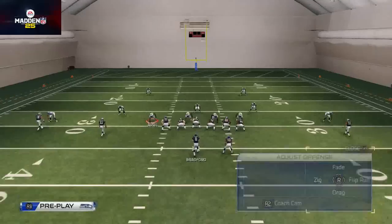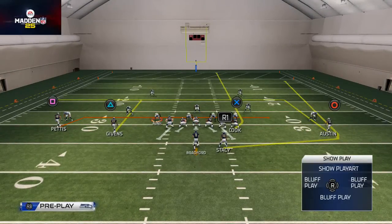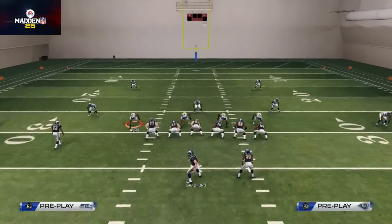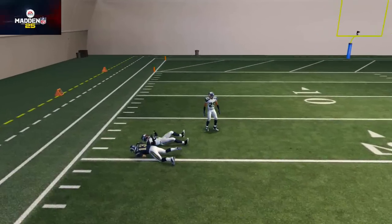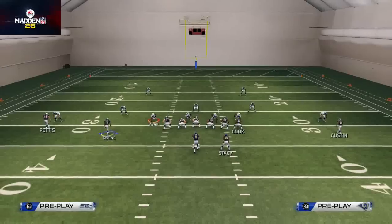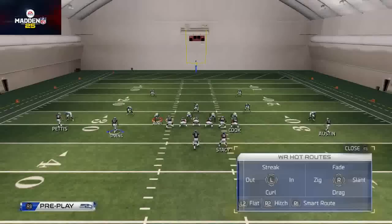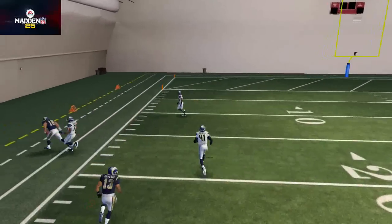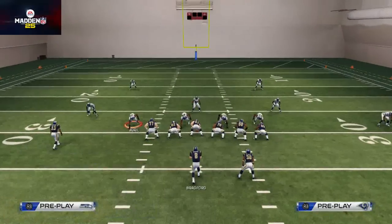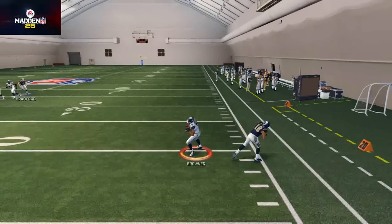A variant play off of this is to put Givens on an out route, put the slot on a drag, put the other receiver on an in route, put Stacy on a wheel route, and leave Cook on the fade. We talk all the time about constraint theory — you're working outside-in and inside-out off the base play. For example, out routes are good at beating man coverage. But if the defense shades outside, all of a sudden the out route doesn't beat man anymore.